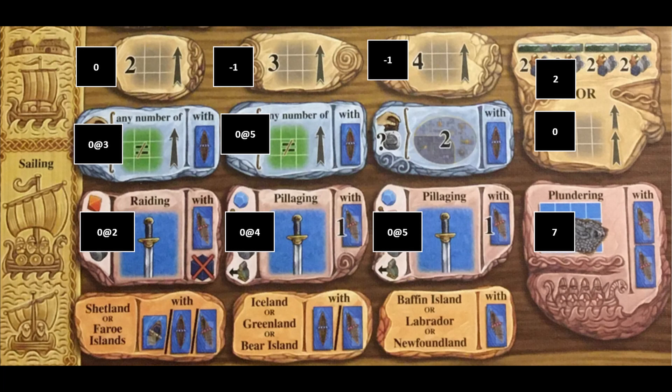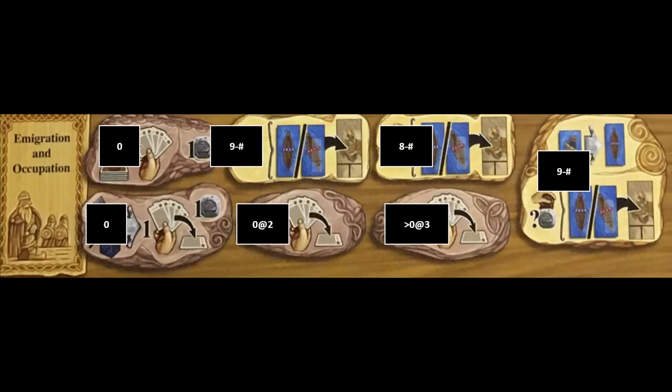Just consider that you need silver to emigrate or purchase livestock. Pillaging and the like are extremely useful because you directly receive blue goods and can upgrade your longboat for more favorable dice rolls. A filled raiding action is also a cheap way to get a stone if you don't have any available from the mountains. Emigrations are potentially a source of a lot of points. You get 13 points minus the amount of silver needed to emigrate, so a few early emigrations will net you a good amount of points plus the food goods that are saved every round.